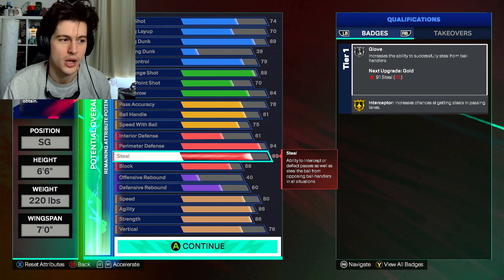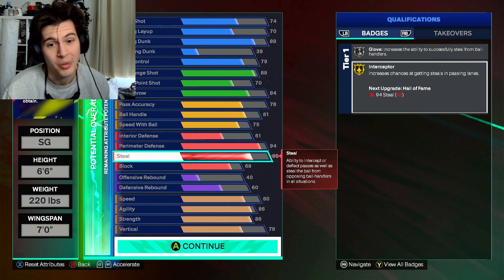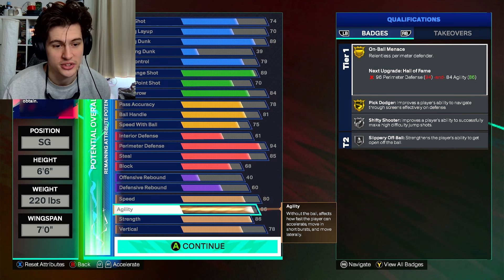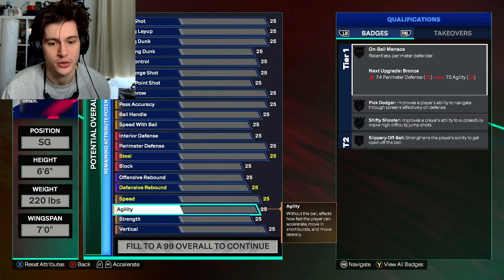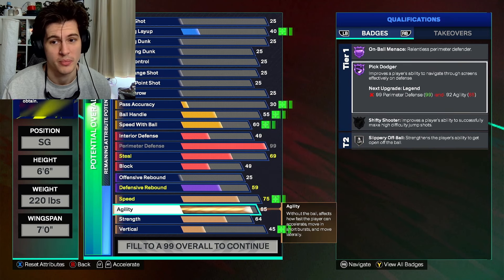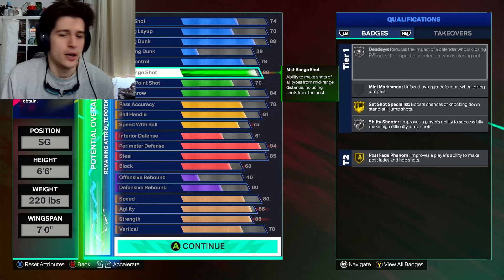Kobe didn't get the most steals — he wasn't MJ or Payton on steals — but we've got a nice 85 here and we still want to lock down and play that defensive role. The agility is at 86 because you don't get a couple of the defensive badges on legend without it. If you have it at 99 you don't get Unborn Menace very high and you don't get Hall of Fame Pick Dodger. At 85 you get both on Hall of Fame, plus Unborn Menace on legend.